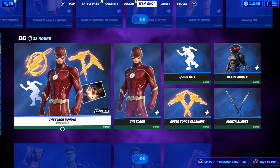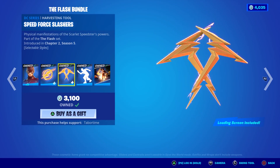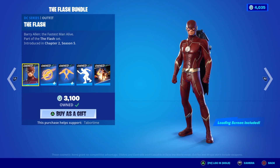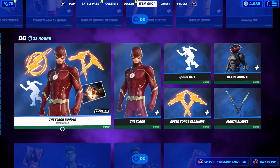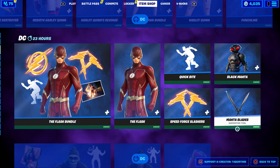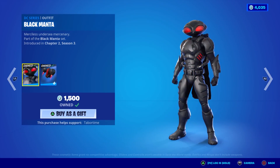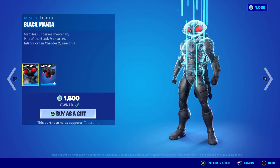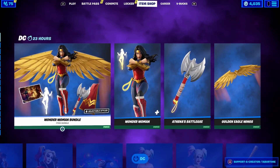The Flash — I like the Flash but this may be one of the weaker bundles we've had. I'm just saying that in terms of popularity; I don't think it was well received, though I like it. It comes with a nice loading screen and a nice Quick Bite emote that's not built-in. I was reading all the feedback on social media and not many people liked the Flash. If you don't like the Flash you probably don't like Black Manta either, who is Aquaman's nemesis. I like it — it has a reactive back bling, just an oddly misshapen head, but it fits the movies.